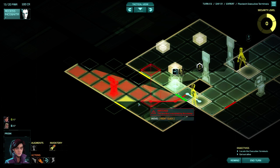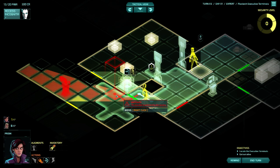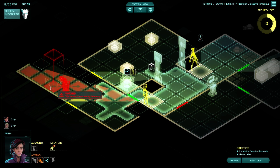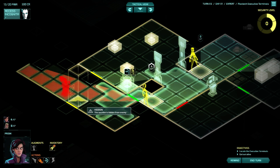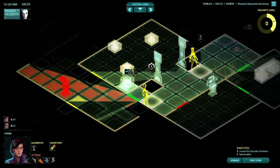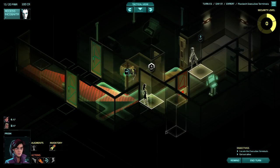If you hold down Alt, you get this tactical view that shows you exactly what's going on in every space, because sometimes the visual indicators can be a little unclear. A form of red is bad. Yellow means that you're hidden but an enemy could normally see that space if there weren't something blocking it — just to give you an idea of their cone of vision. Bright green means you can move there; light green means you cannot. It's very helpful and very obvious what's going on.